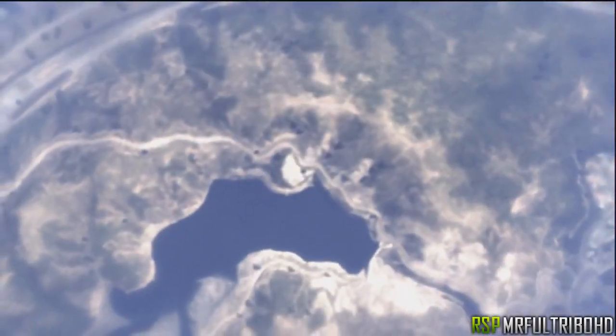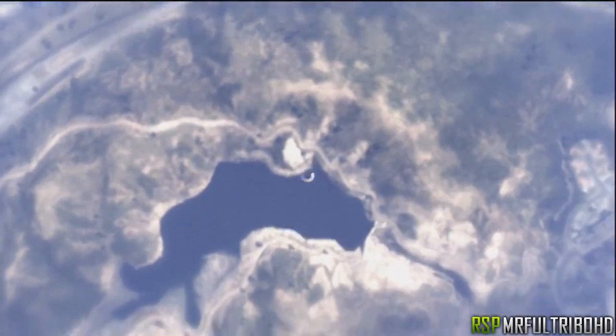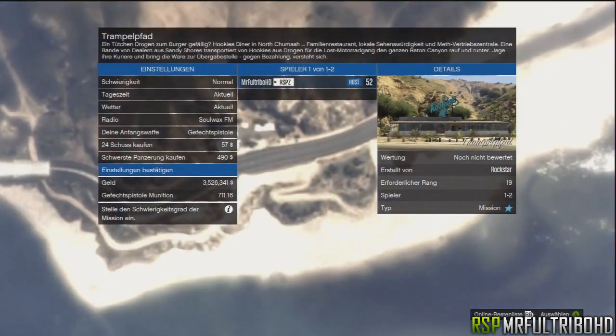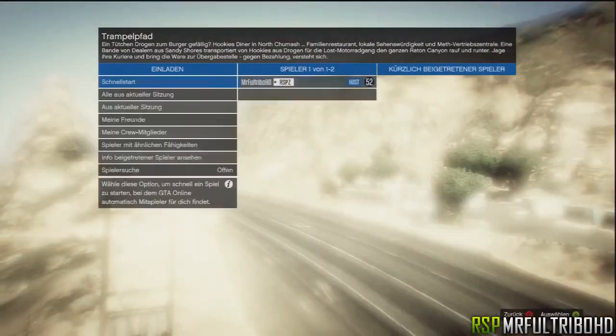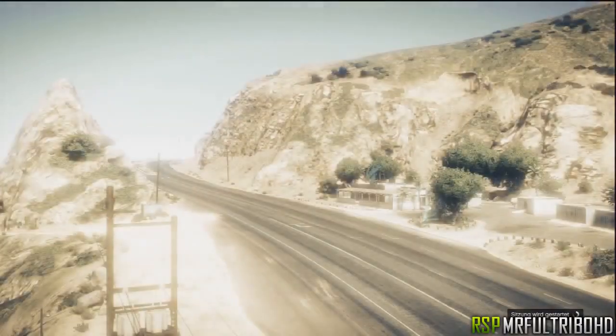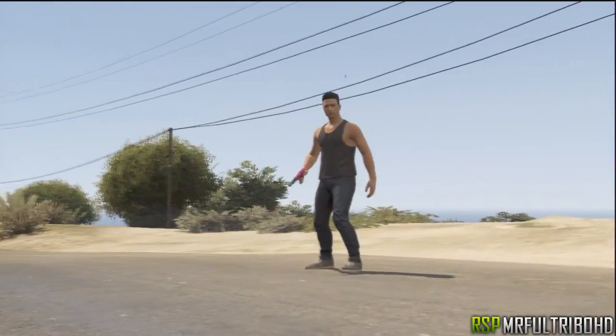Now you just start the mission like I'm doing over here. Just take the normal settings, buy some ammo, confirm settings and press yes. Then you just start the mission alone. You can see it's loading — I'm just alone in this mission.